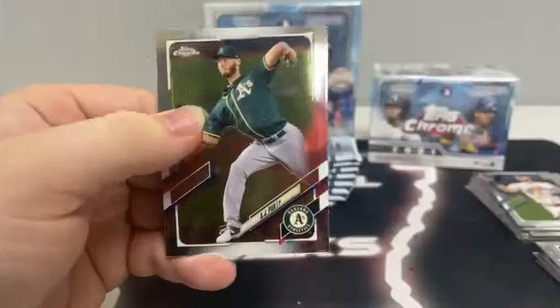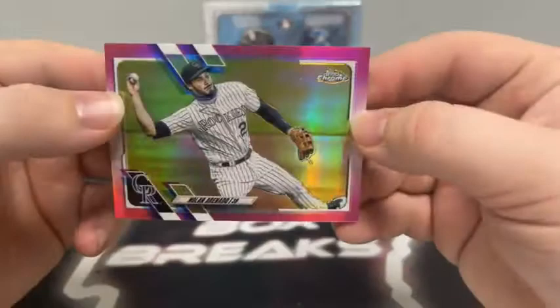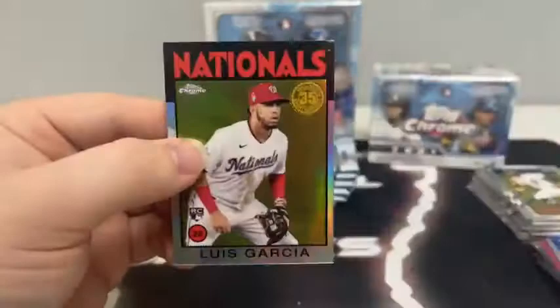Pack number one of Blaster one: A.J. Puk for Oakland, Justin Verlander for the Houston Astros, Blake Snell, and a Future Stars of Nick Solak for the Texas Rangers. Pack number two: Chris Archer, Noah Syndergaard, Xander Bogaerts, and our pink Refractor is Nolan Arenado for the Colorado Rockies. Pack three: a Prism Power, 35th, and a Refractor coming. Willie Castro, Refractor of Chris Sale, Prismic Power of Eloy Jimenez, and a Luis Garcia 35th anniversary for the Washington Nationals.